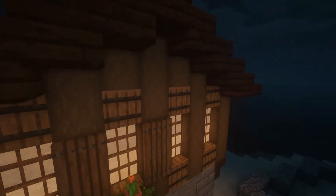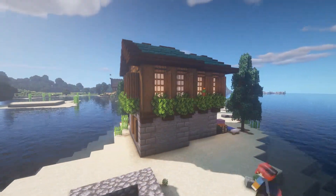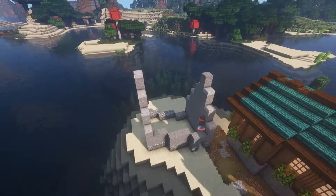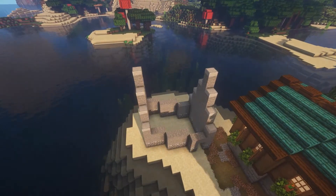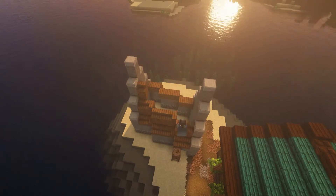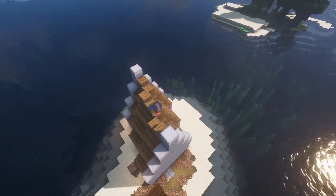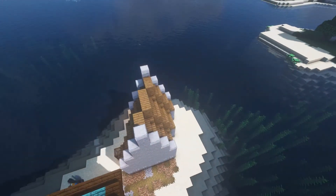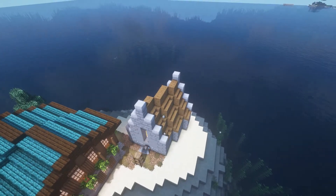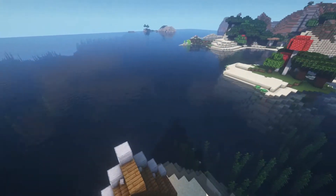Once I got that house done it was time to move on to the next one, so I built a path wrapping around the first house. This second one is similar to our sugarcane farmhouse — similar design but using a spruce roof, made on a three-block diagonal pattern. For this I mostly just use stone, cobblestone, and stone bricks on the side to make it look more reinforced. With the timelapse coming to a close, let's take a look from the ground.